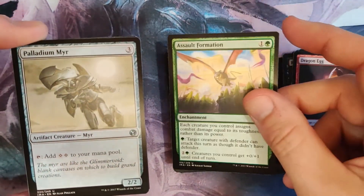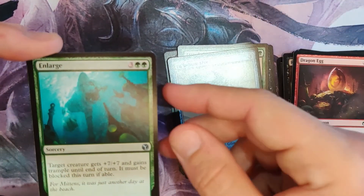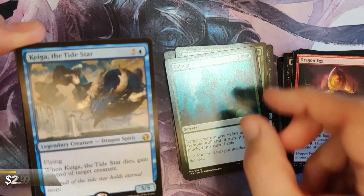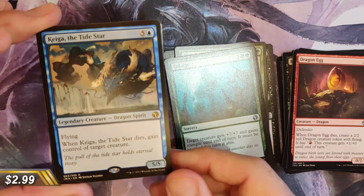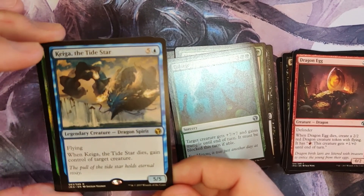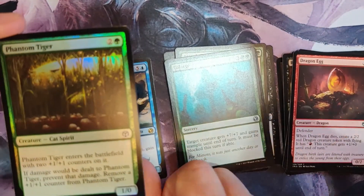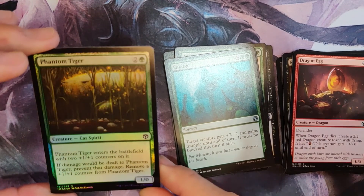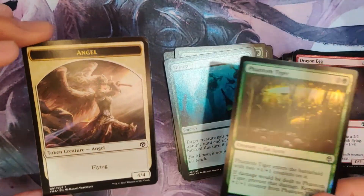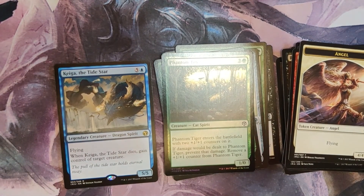Palladium Myr — just reprinted again, so that kind of takes any value it had. Enlarge, and Kiga the Tide Star — really nice dragon! When Kiga dies you gain control of a target creature. It's a 5/5 for 4 — really good, I play this card quite a bit. And you got yourself a Phantom Tiger — when it enters the battlefield it has two +1/+1 counters, and when it takes damage you remove one. Plus you got an Angel token — not too shabby!